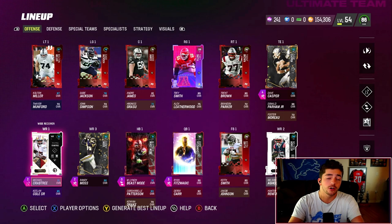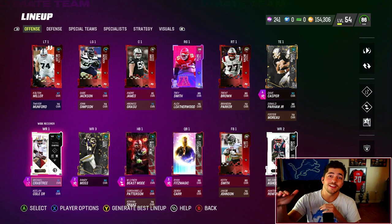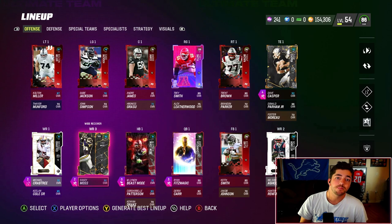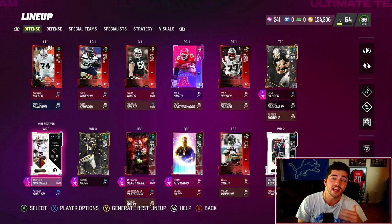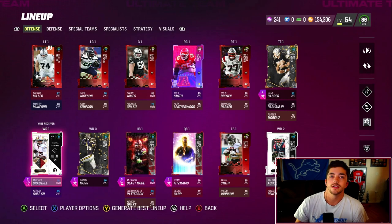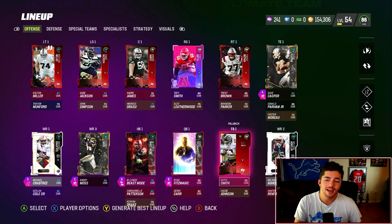At wide receiver, really looking for speed, height, and route running. You want to make sure they hit at least 85 route running across the board — 90 would be preferable. Speed, height, route running: those are the big things. Then looking at AP — AP is a big deal. Michael Crabtree is on my team; he's 6'1", not the tallest. I prefer 6'3" in this game because of agging. He is fast and gets one AP slot apprentice and one AP short end — two necessary abilities, so he's very cost efficient.